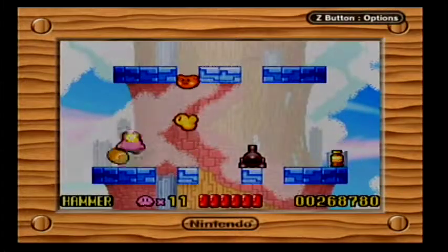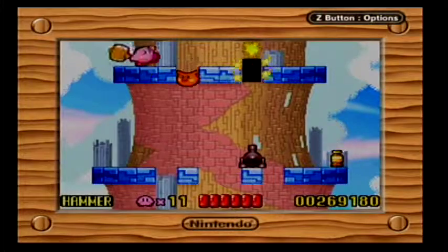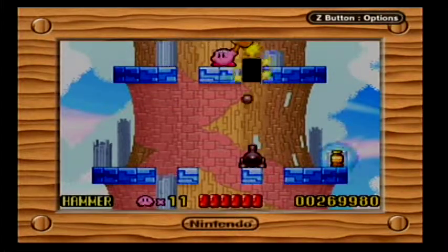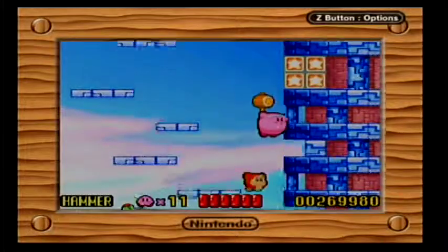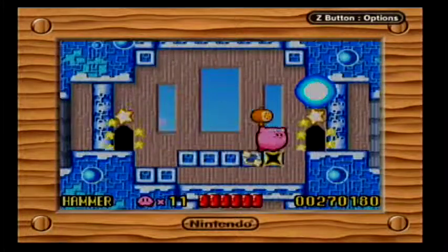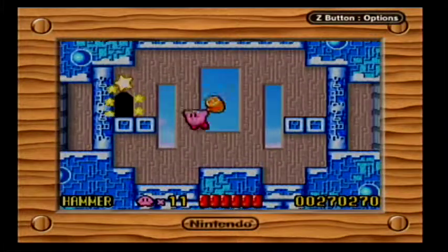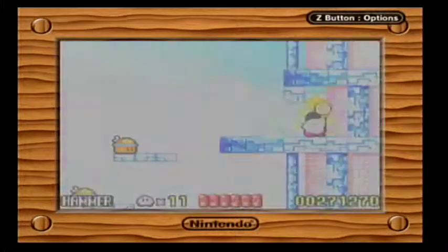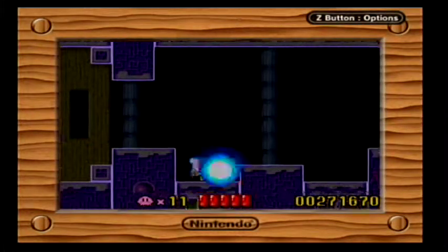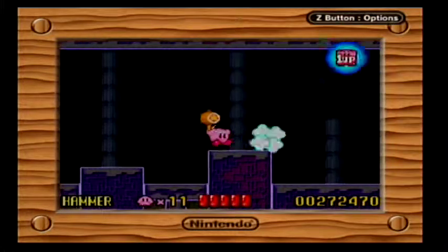Oh, this is where that secret door is — it's right above that cannon. I knew there was another one that's a little trickier to get to. There's a secret door here! We need to do this quick — just fall, get over here, hit the button, there we go. That gives us another Star Race, which should be level two since I haven't turned off the game. Those stones almost took me right out.